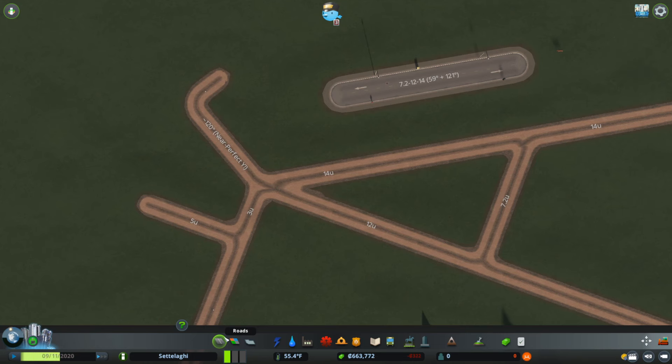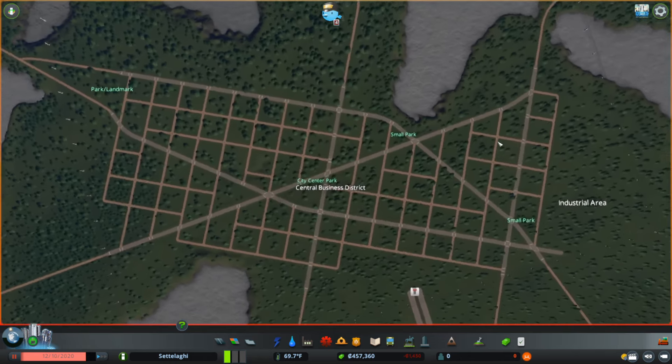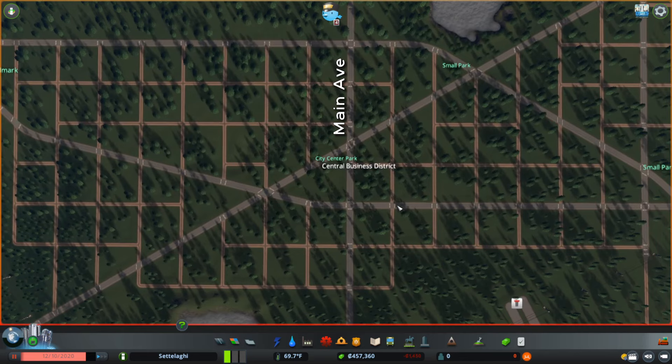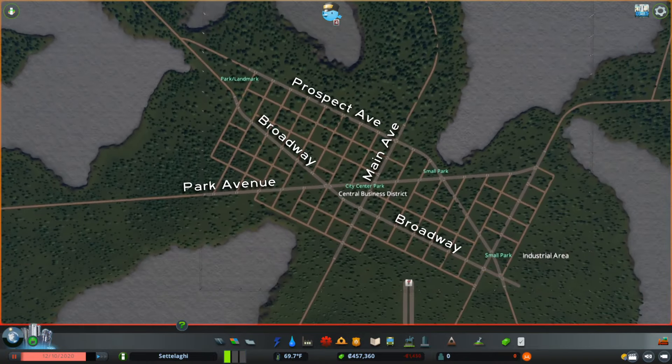Now let's check out the initial plan for our new city. By a sort of happy accident, I determined a base angle for my grid with this north-south street, which I call Main Avenue. The grid is many degrees askew of true north, but it allows me to thread my other main streets exactly where I want them. Two of my main streets run square to Main Avenue: Broadway here to the east, and Prospect Avenue up here to the west. Park Avenue nearly runs due east and west at a 59-degree angle to Main Avenue, using that 7.2-to-12-to-14 ratio. Finally, I have Market Street running parallel to Main Avenue, seven blocks away.